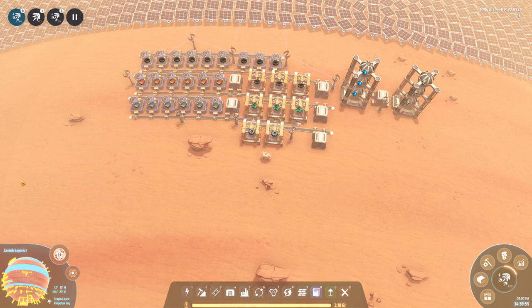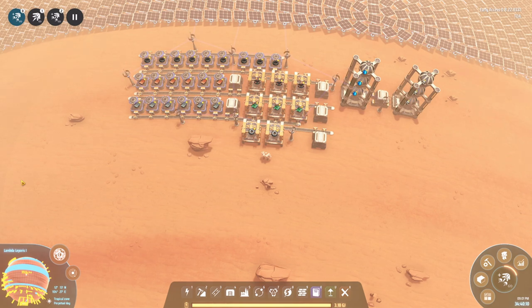This blueprint will basically ensure you can set up your initial resource production really fast. The blueprints are split up in such a way that you can easily fit them together — you don't even have to connect the belts manually, it's done for you if you connect them properly. This will give you all the production you need for the blue science.